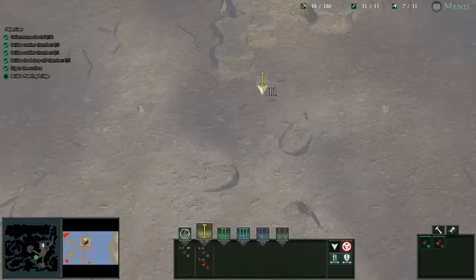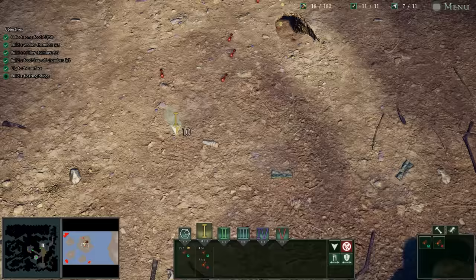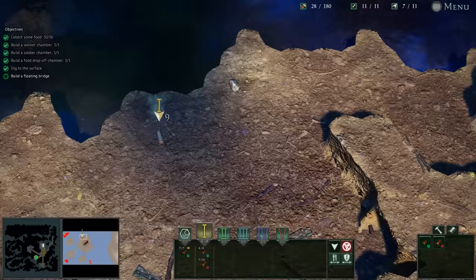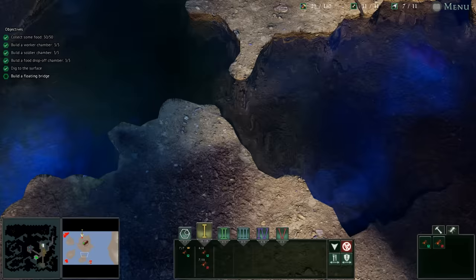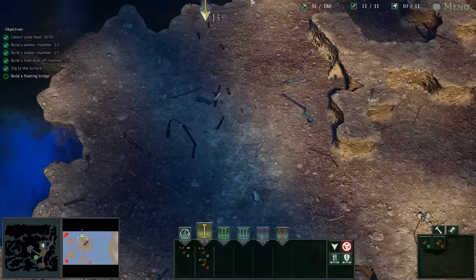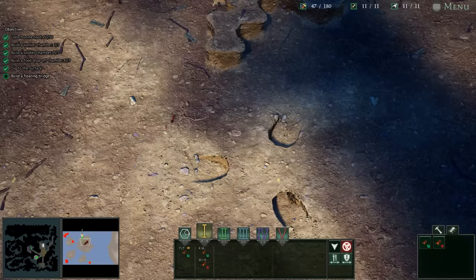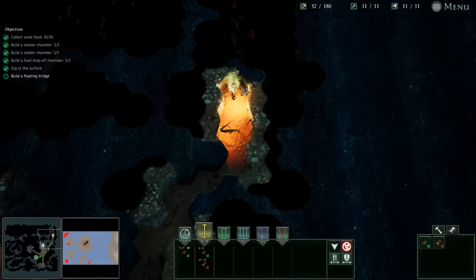We've got plenty of food, which is our currency of choice. More, more, more — we need more workers, more soldiers. I see someone creeping around over here. It's just a little grub worm — it's like you're an ant going out in the morning and it's like a big gooey jelly donut. In certain cases we'll have to build two land bridges to get access to some of these islands.